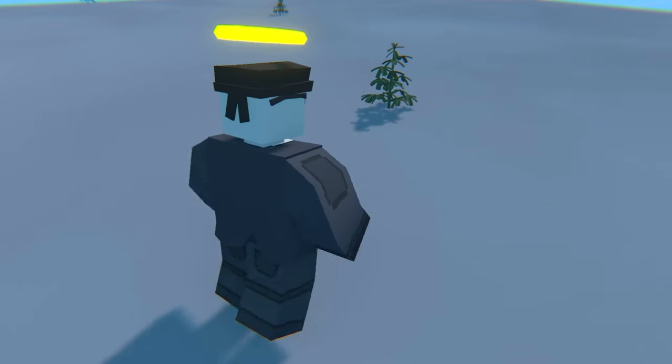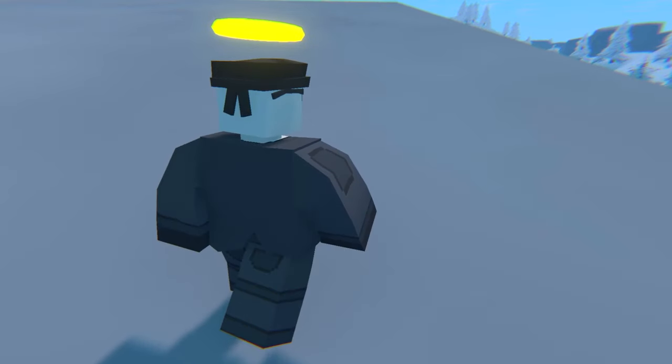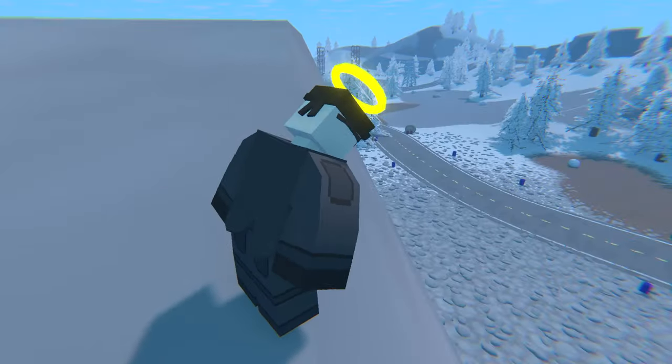If you have a server with another provider you don't have to worry, because Pine Hosting will help you move your server as well. If you're ready to start your own Unturned server, don't miss the link in the description below and be sure to use code LDG for a huge 30% discount. Let's get straight into the video.